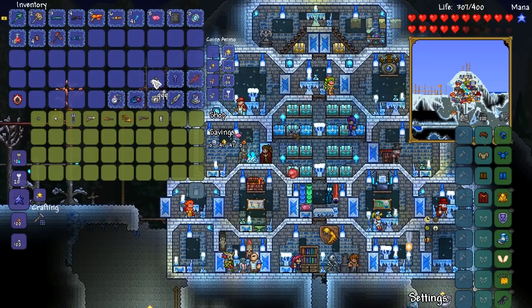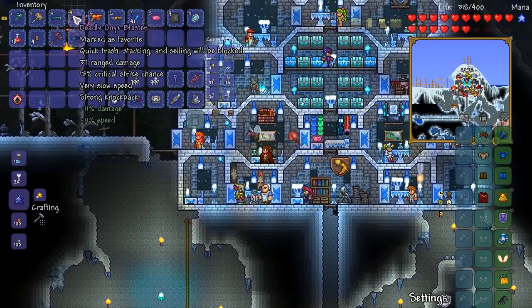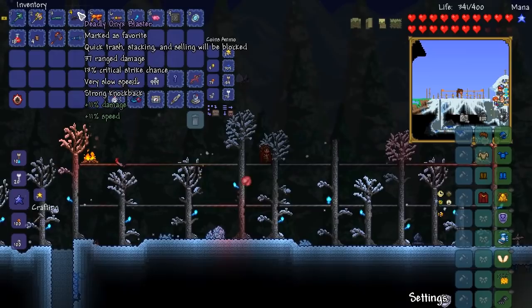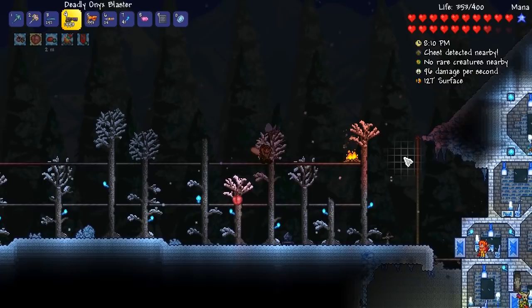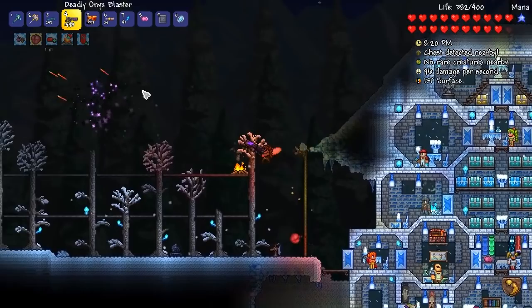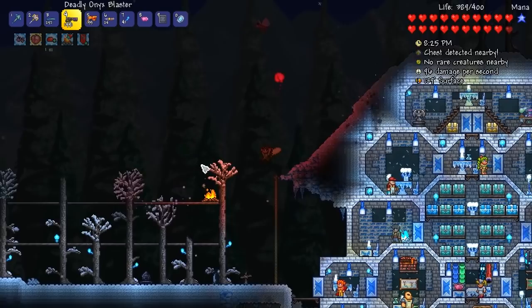So here we go, my friends — the first ever time Python has obtained an Onyx Blaster. What the hell? Oh my God — it shoots out a purple burst of something! What is that? That looks incredible, bro. Seriously, wow. 37 range damage as well, quite a lot more than my Phoenix Blaster. An Onyx Blaster — dude, this thing seems amazing.